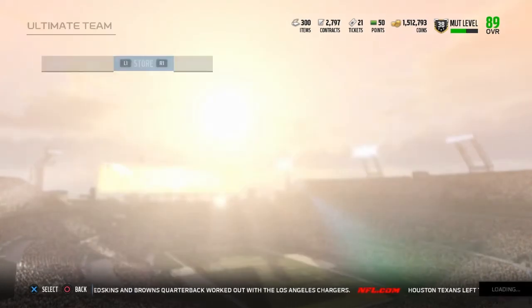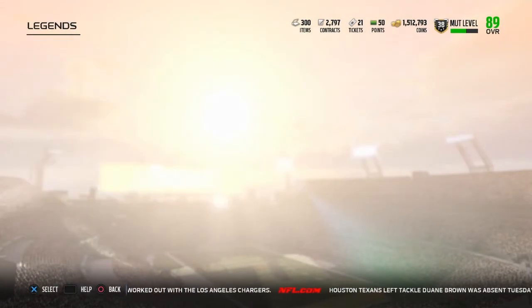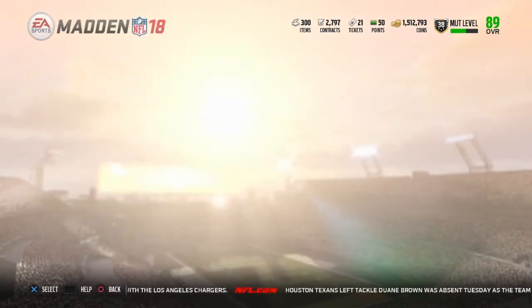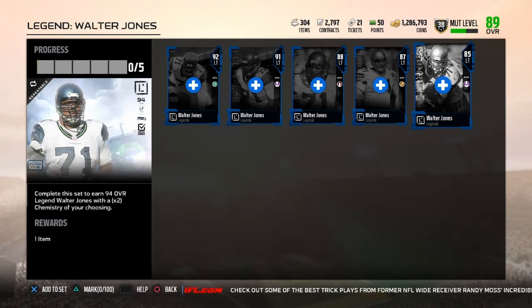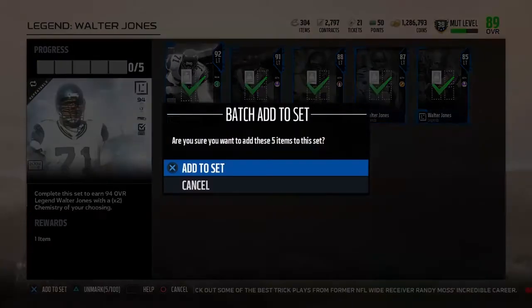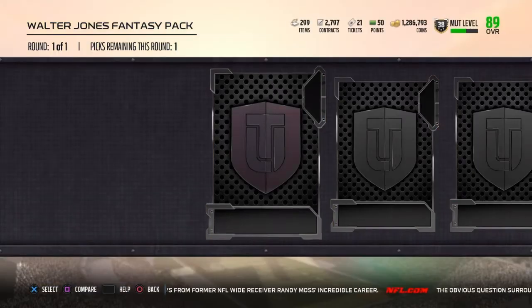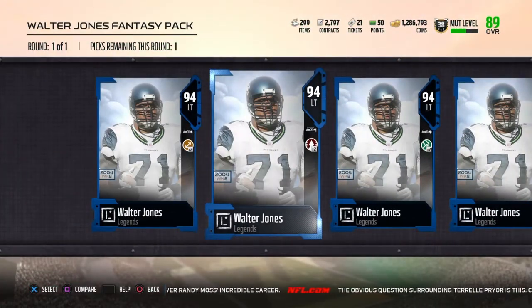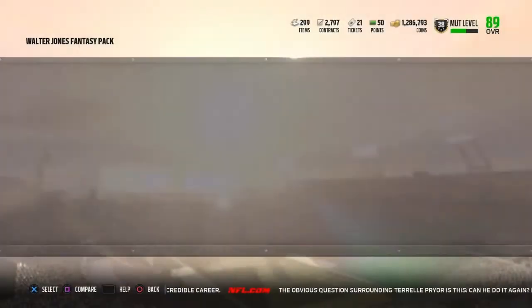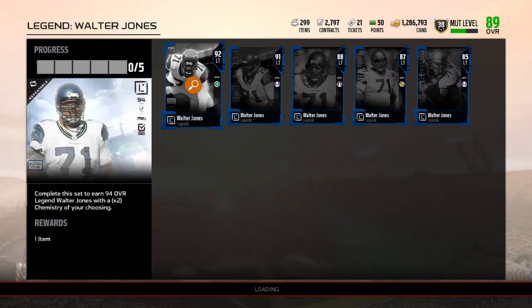I'm probably not even gonna open packs today, but we're gonna upgrade our left tackle Walter Jones. We had the 91 that goes into the set so we're gonna get his 94, because all the prices did drop because of that pack. We bought all the missing pieces to the Walter Jones set, so now we're gonna complete this and open the pack. There are four cards and then you just pick which chemistry you want — we're gonna go with Pound the Rock because my team has a lot of Pound the Rock guys. We just got the 94 Walter Jones that we're gonna put on the team.